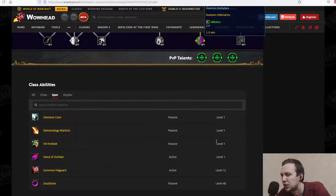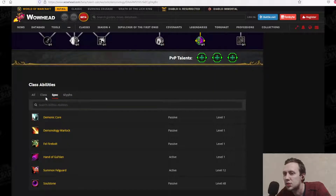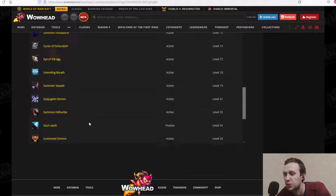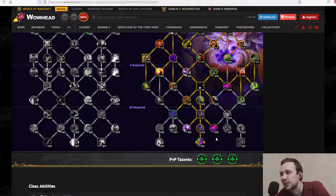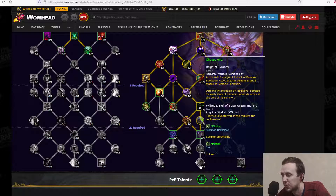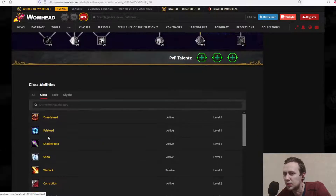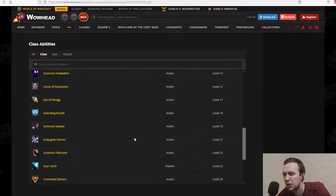It's unclear whether Summon Infernal is baseline or not — probably worth testing in-game, since with Warlock there are apparently skills not fully showing up in the list. It's pretty cool that we can get Infernals much more often through Wilfred's Sigil.